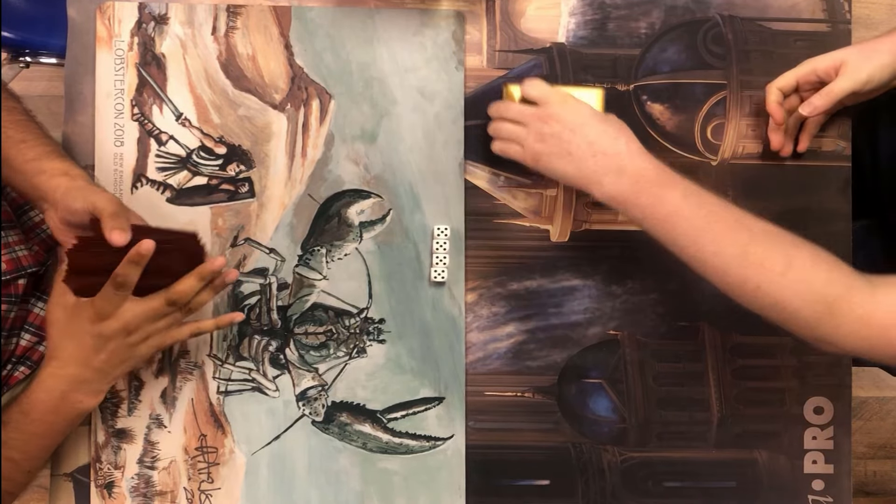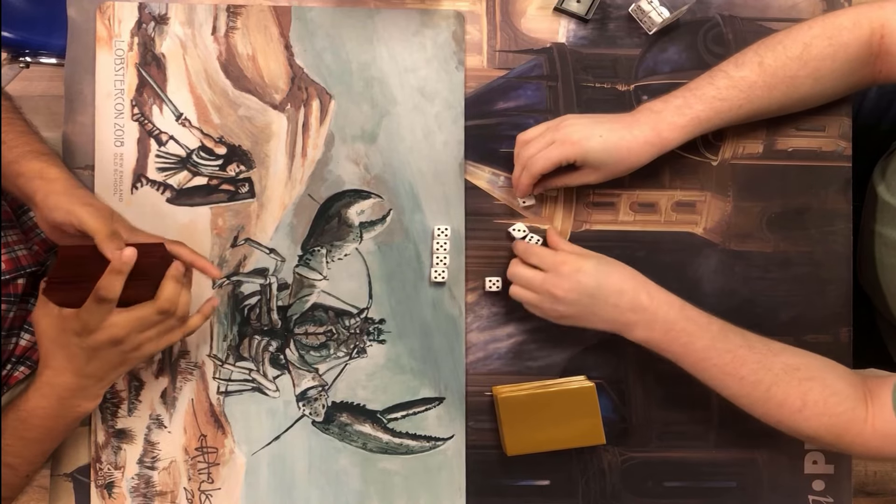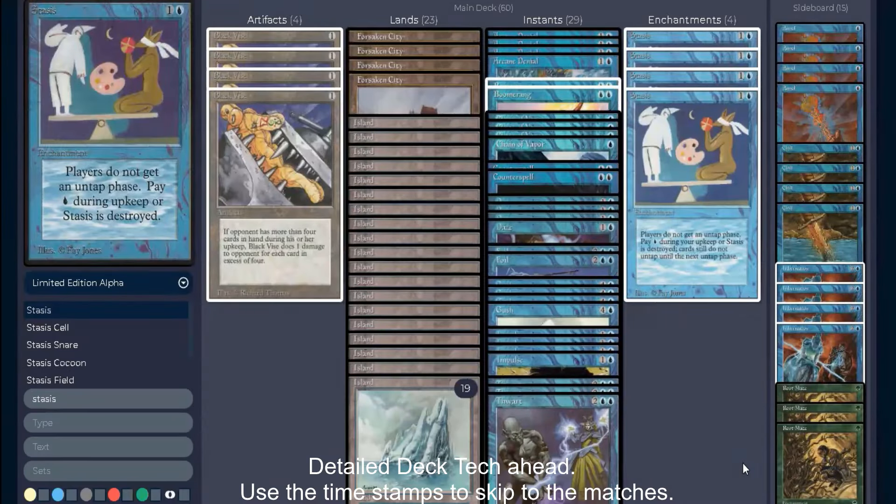I am on the left, my opponent's on the right. I have a Stasis deck, so let me go over the game plan. The main card is Stasis — the current errata says players skip their untap step entirely, so a player's turn starts with upkeep. The goal is to lock out the opponent with Stasis and a Black Vice, which deals one damage for every card in hand past four — five cards is one damage, a full hand of seven is three damage per upkeep.